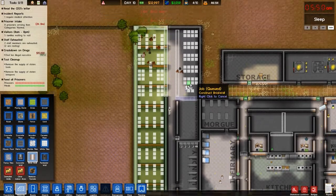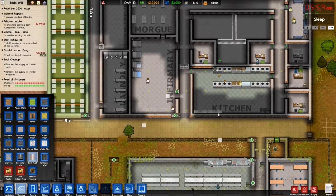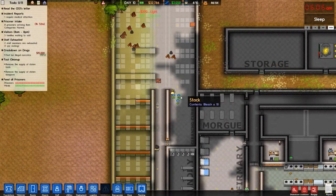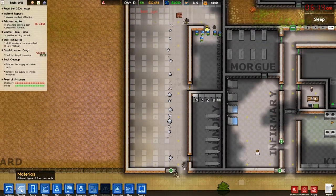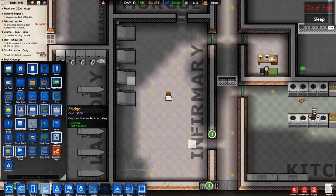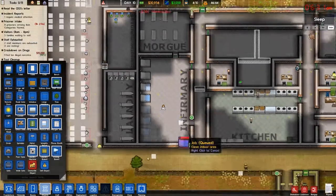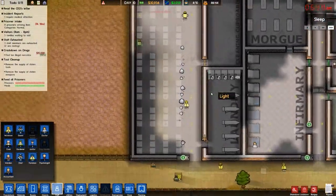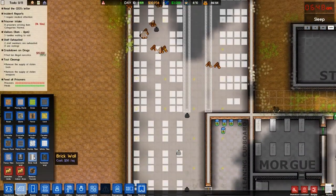Quickly, before some prisoner tries to escape. Okay good — that's all taken care of. And they broke that wall too. What a waste of money. I want probably two more medical beds here. Spending all of our money rather quickly — go ahead and do three. Okay, people are cooking now. They should have enough for all of our miserable little prisoners.